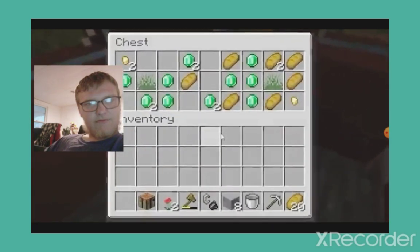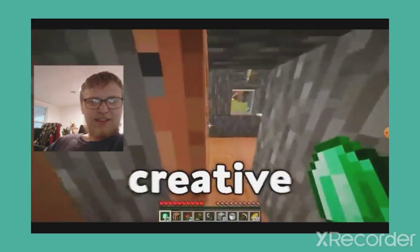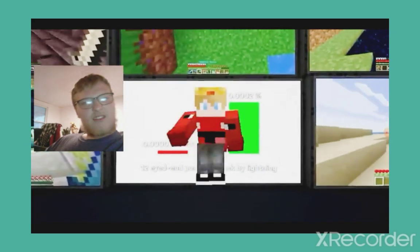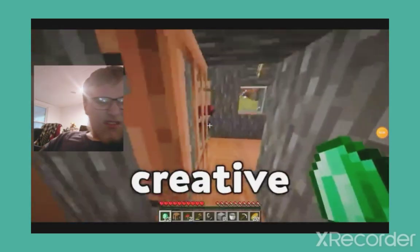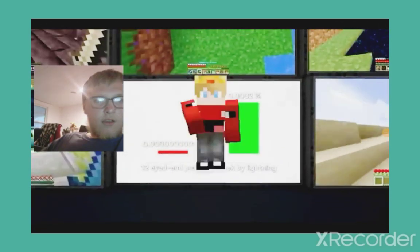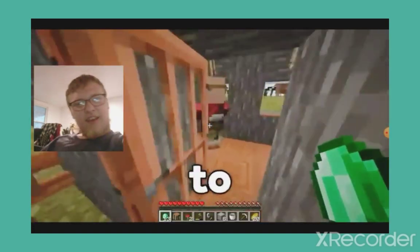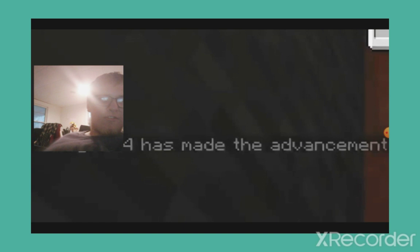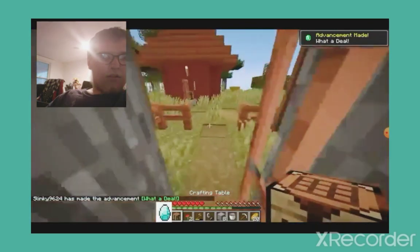Inside this chest is nothing spectacular — just a hunk of emeralds. Which begs the question, why did they go into creative mode? Well, these next few moments are the goofiest speedrun strats of all time. They're just like, 'I'm gonna cheat! I want to beat Minecraft faster!' His name is Linky, but he should honestly consider changing it to Stinky. You saw it here first — the world's first one-in-a-million villager trade.